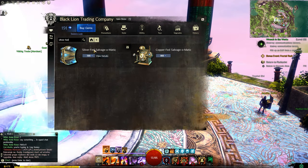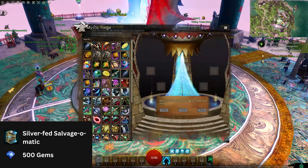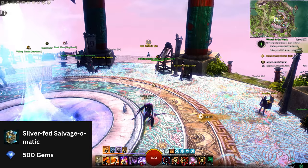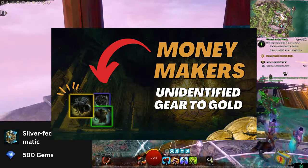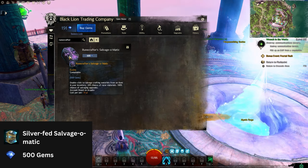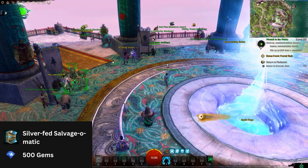Number 2, just like the copper fed, you have a Silver Fed Salvage-O-Matic, which costs less gems and is used for salvaging rares. You can always craft 250 mystic salvage kits for cheap, but if you run out of mystic forge stones then this is where the silver fed comes in place. When it comes to using the salvage kits, I have a video where I describe what kind of kit you should use on each gear — check the link in the description. There is also a Runecrafter Salvage-O-Matic, but this doesn't make a huge difference compared to the copper fed, so go with either or.